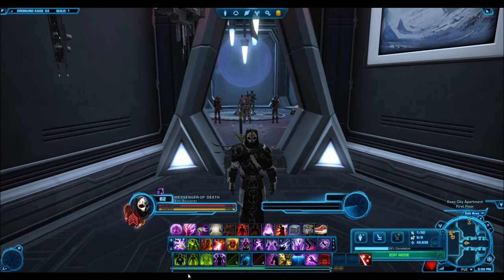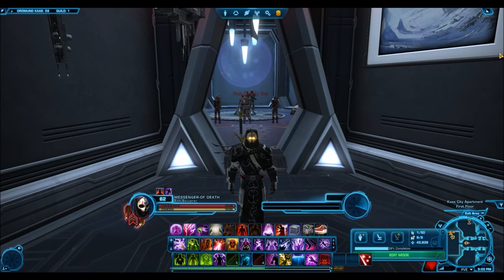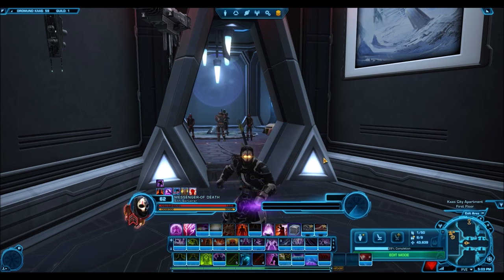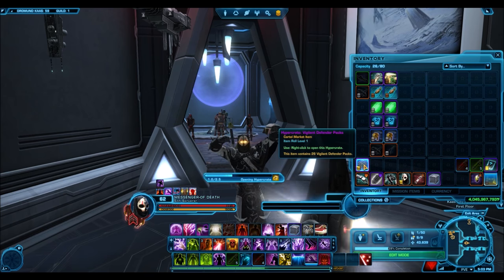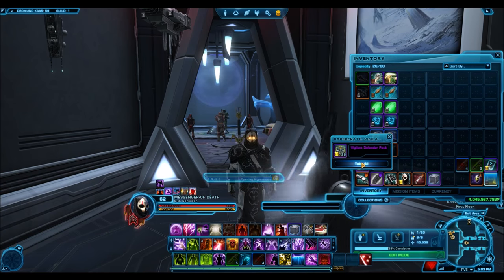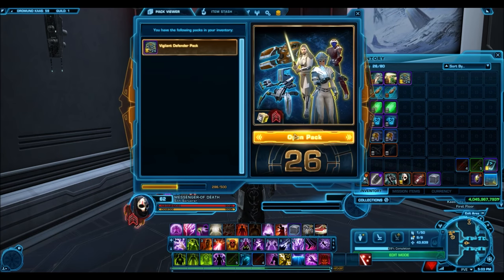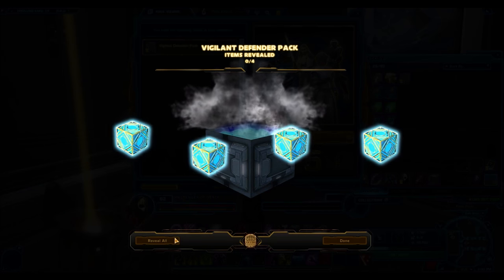We'll be testing this exploit on 26 Vigilant Defender packs, or in other words a hyper crate. I did buy this hyper crate off the GTN for around 25 million credits, and if this works I'll definitely make a very huge profit. I bought it off the GTN, not off the cartel market. Not sure if that'll affect anything — it really shouldn't because the RNG shouldn't be affected by whether you buy it off the cartel market or the GTN, unless Bioware is being fishy, which they probably aren't. Let's open 26 packs here and see whether we get a lot of gold items or not.